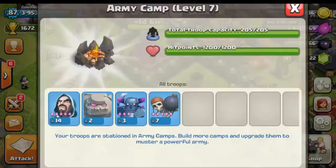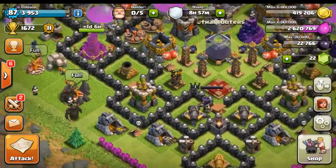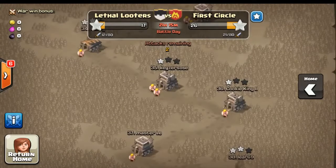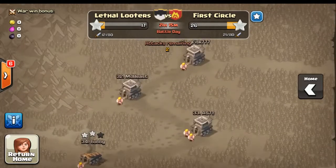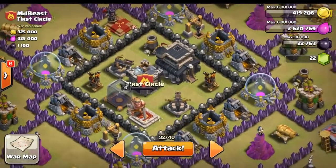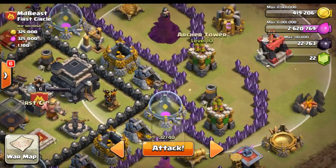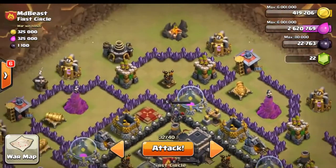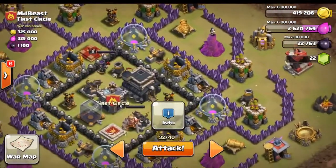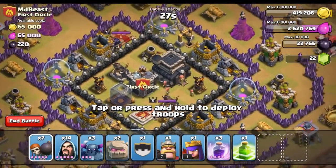Let's check out our army camp — we have trained up some GoWipe. If you guys haven't already checked out my GoWipe tutorial I highly recommend it. Let's go into the war log and check out the base we can attack. I was eyeballing number 32 earlier and it looked like a really great base to do a GoWipe against. Looking at the base, he's got all of these defensive structures on the side and what we want to do is get the golem to lock onto all of those. I'm pretty sure I can get a two-star unless he has a good clan castle like a witch or something.